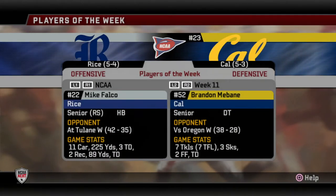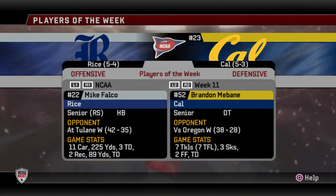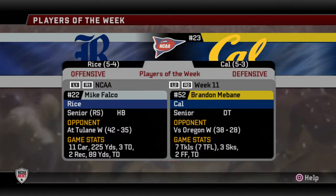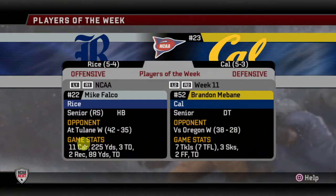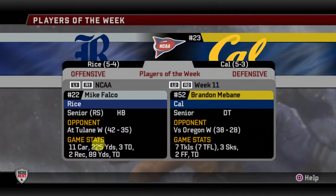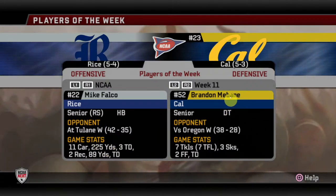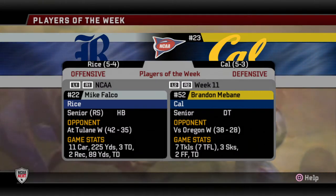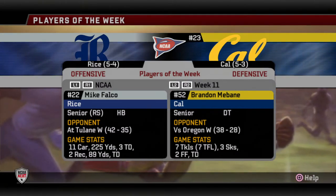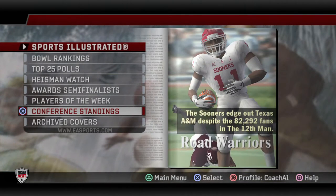Players of the week — the Falco kid, the halfback from Rice who ran all over us: 11 carries, 225 yards, three touchdowns, just a crazy average. On defense, a defensive tackle for Cal had a really good game: seven tackles, three sacks, two forced fumbles, a touchdown — that's a pretty good stat line for one game.